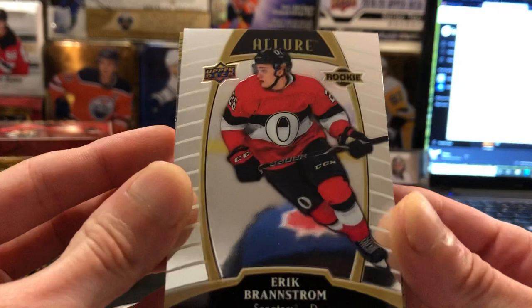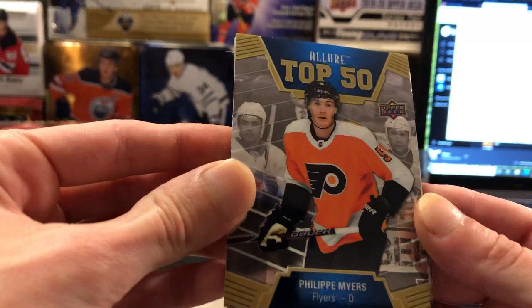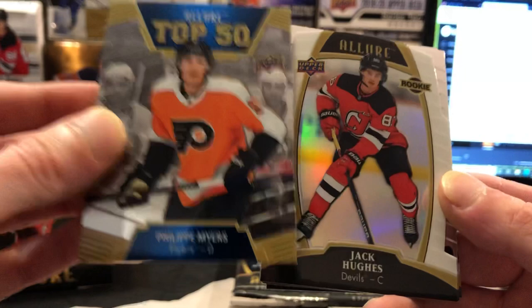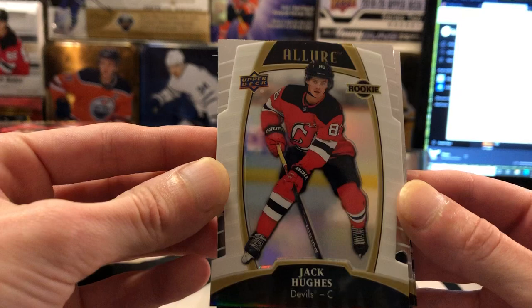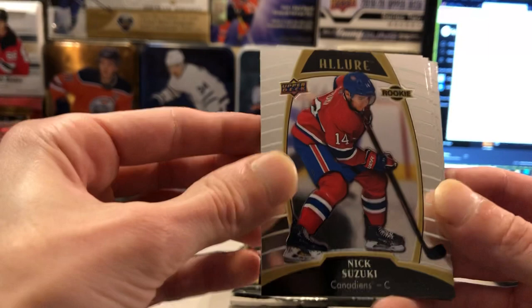As always in Allure we get a lot of base rookies — nice part. We've got a Philippe Meyers Allure Top 50, and that one's going to Burt as always. And there's a nice white rainbow rookie card — a Jack Hughes — New Jersey on this box is going to be Albert. So Albert goes two-for-two there with the Top 50 and the Jack Hughes white rainbow. Nice hit buddy! We'll sleeve that one up for sure. And a Suzuki base, a Carson Kuhlman base, and a Philippe Meyers base.